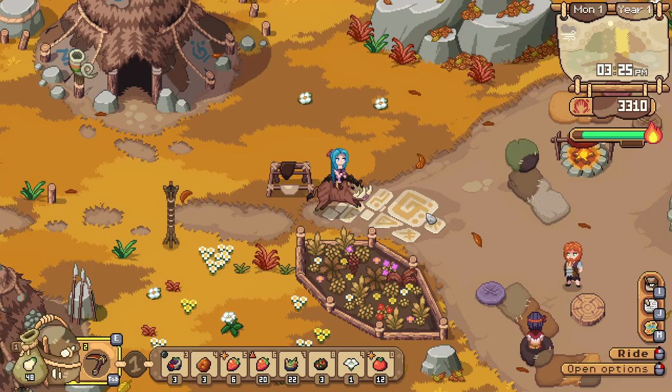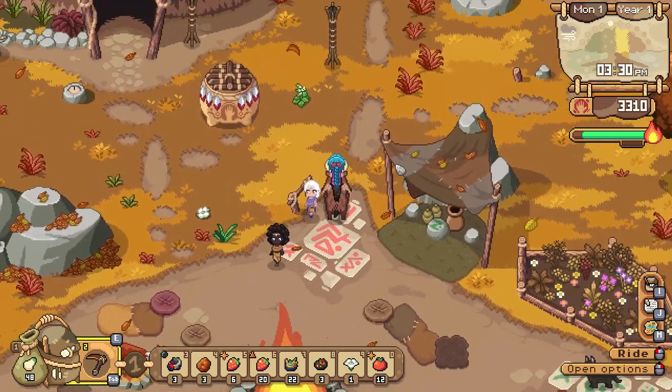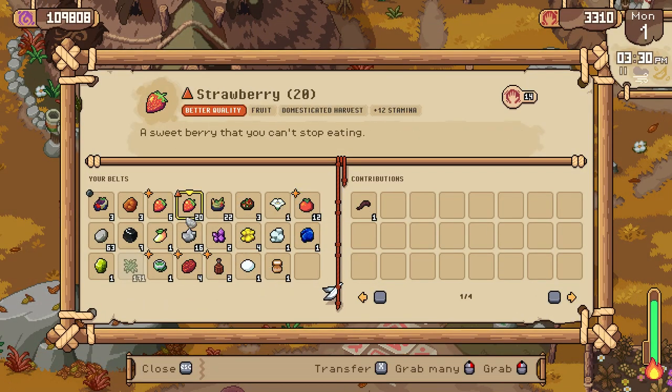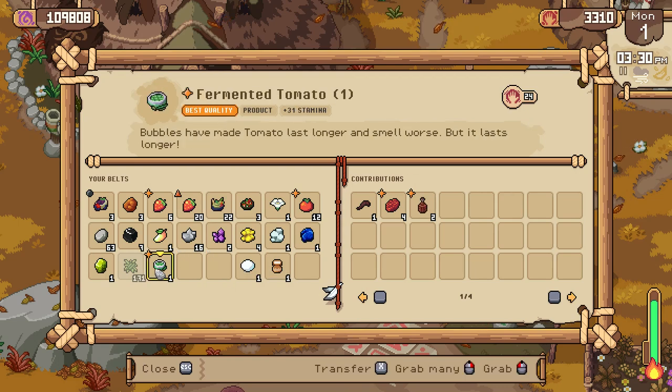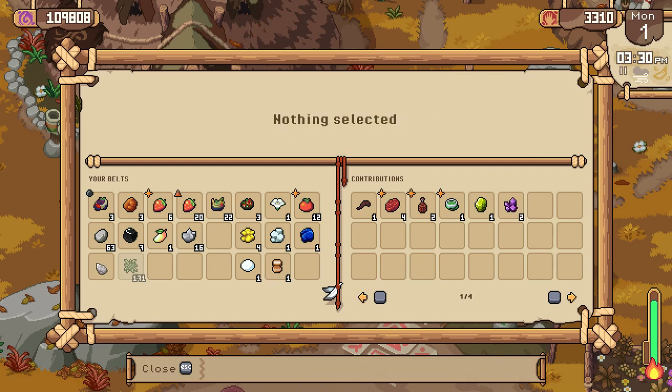I'm really hopeful that we're going to find some good stuff today. We're going to chuck some things in here just for the sake of it. Those amethysts can go, those rocks can go — we don't need them.